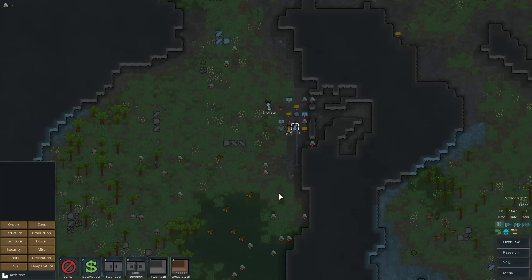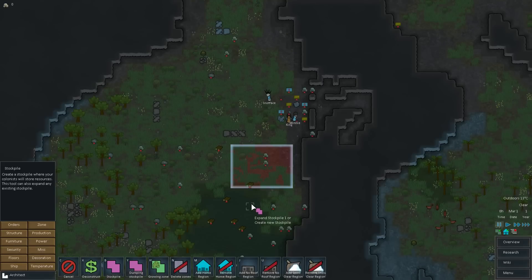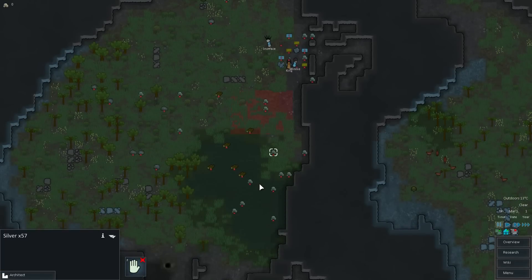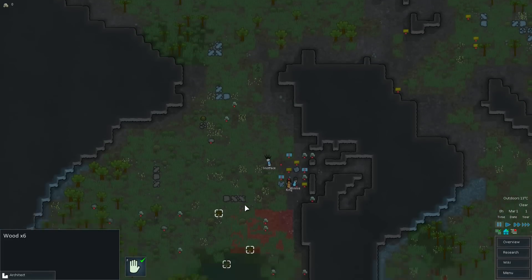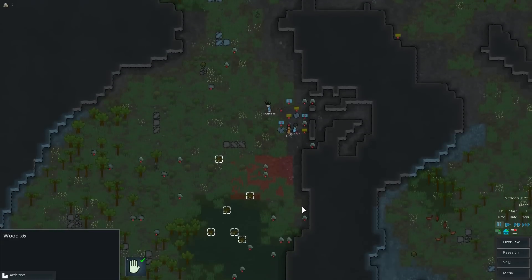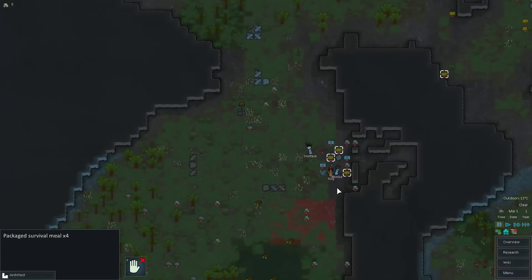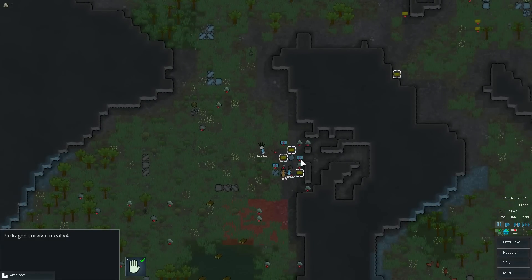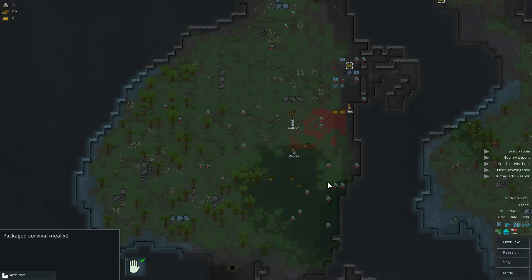We need to grab things first, so we need to make a stockpile zone — we'll put it right here. Then we unforbid the wood. We'll double-click one wood and unforbid it so they'll put all that wood into the zone. Let's also unforbid all the food packages that are in range.